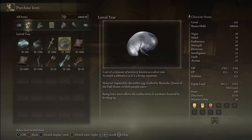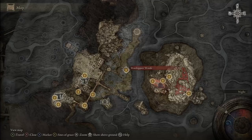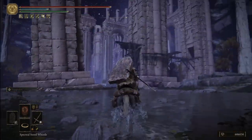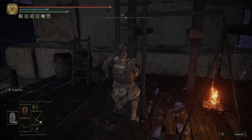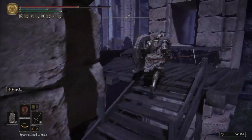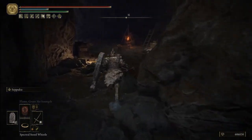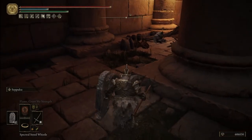The next larval tear is in the Siofra River Well area. You'll have to buy it from the nomadic merchant — he only sells a single one, just like the Caria Manor merchant. Getting to him can be somewhat tricky because you have to follow a specific path. Head to the Worshipper's Woods Grace, go straight ahead into the wooden structure next to one of the pillars, then up the stairs, and climb the ladder. Once at the top, drop down and go straight ahead through the big opening, past the waterfall and into the little section. We are finally at the merchant — just drop down and here he is.